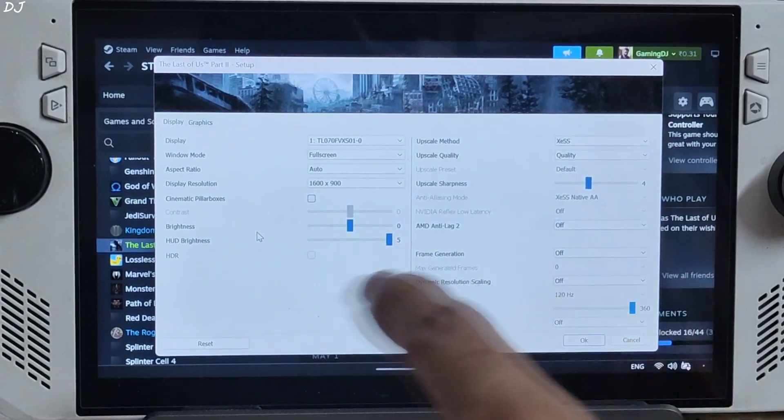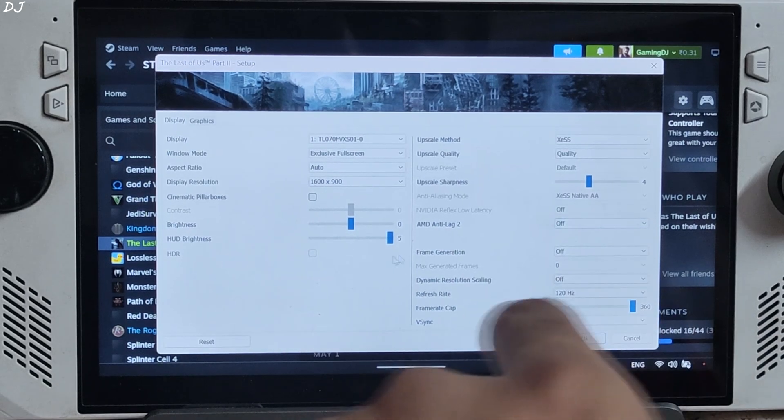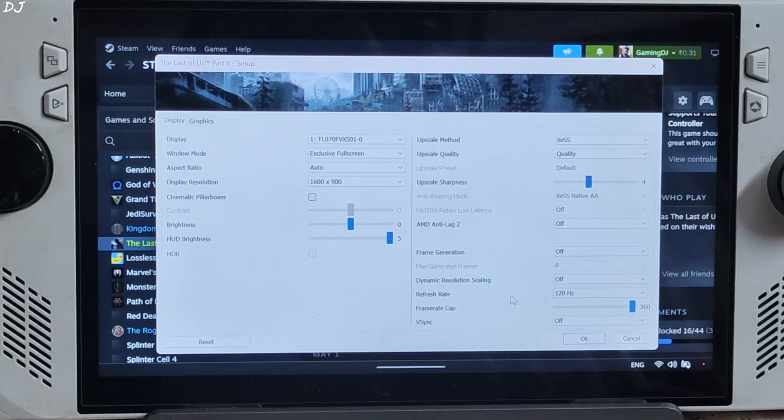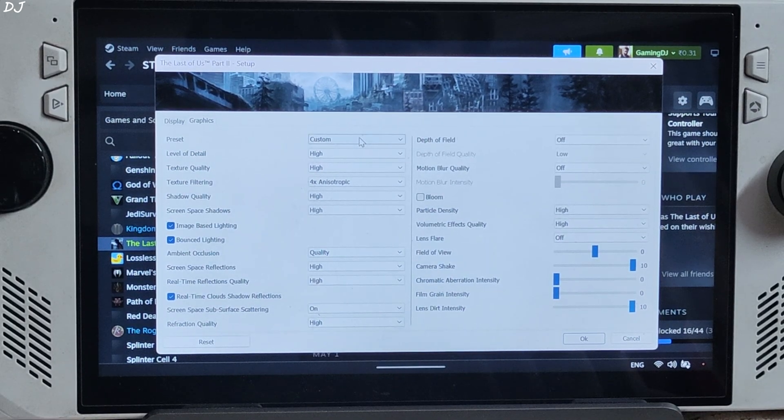In-game settings: 900p resolution, display mode exclusive full screen, XeSS upscaler enabled using its quality preset, anti-lag set to off, frame generation disabled, V-Sync off. Graphics preset set to high, depth of field off, motion blur off, chromatic aberration and film grain intensity set to nil, lens flare disabled.